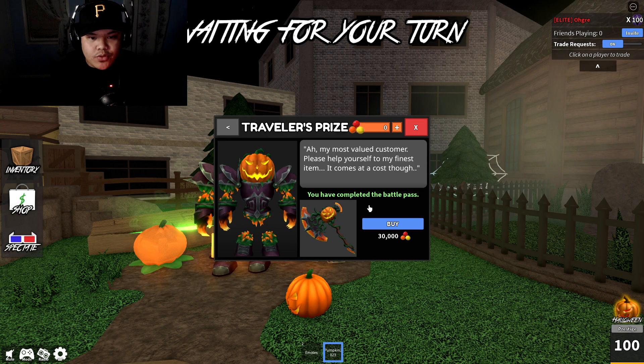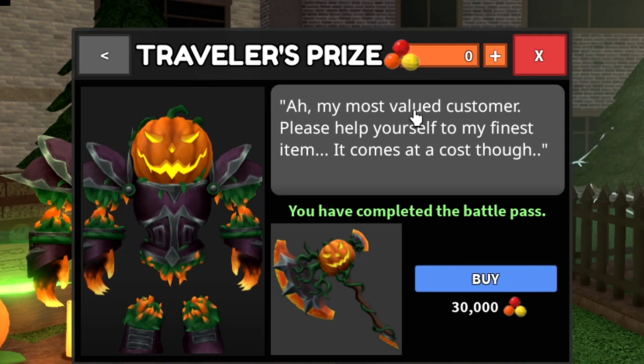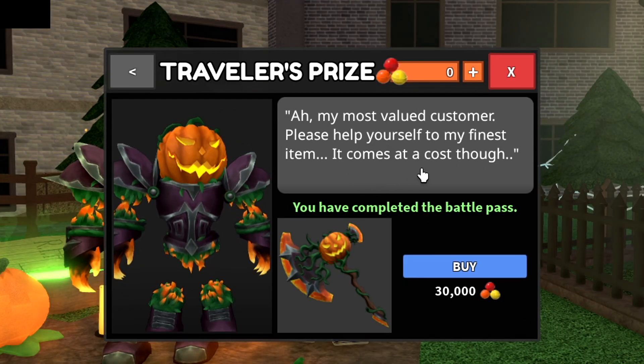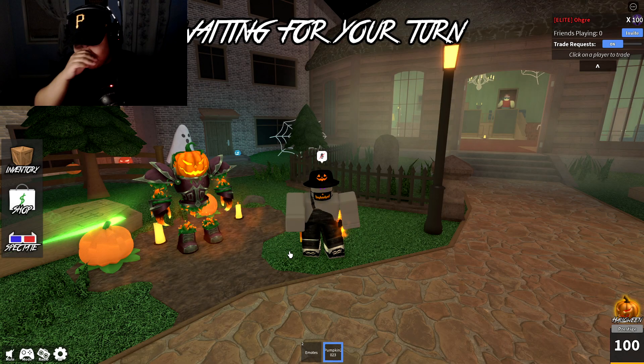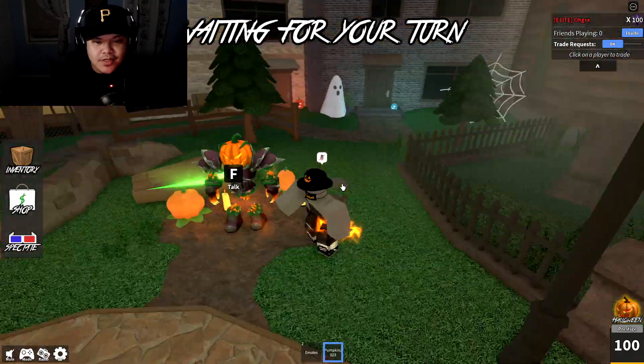Alright, let's go view the last weapon. Oh my god, that is a THICK weapon. 'My most valued customer, please help yourself to my finest item — it comes at a cost though.' Bro, 30k! I think I'm gonna go to the store real quick and buy more Robux.